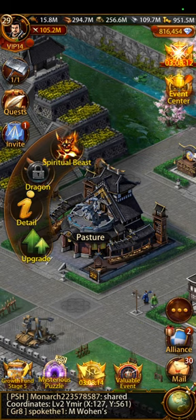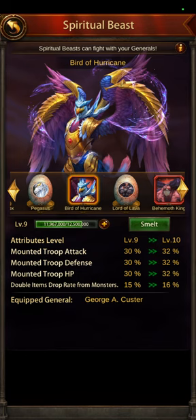Spiritual beasts are maybe not as good as a dragon, but it's pretty close. My awakened Bird of Hurricane is already at level 9 on this new server, giving 30% attack, defense, and HP buffs. On my old account I had it at level 15, which gave about 42% buffs — every level gives you another 2%. So spiritual beasts are still giving you big buffs, even if not quite as good as what you'd get from a dragon.